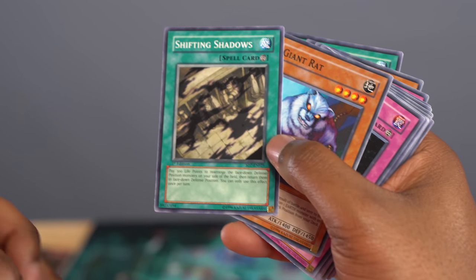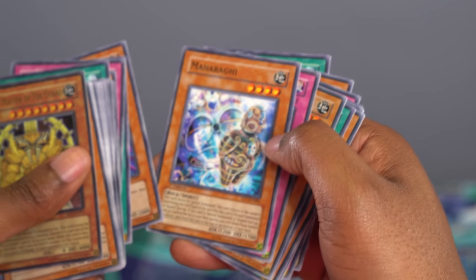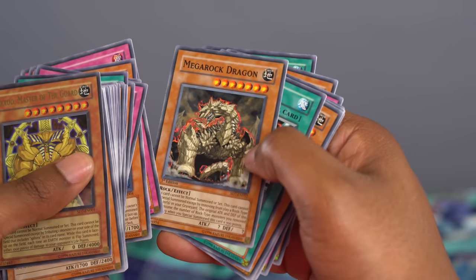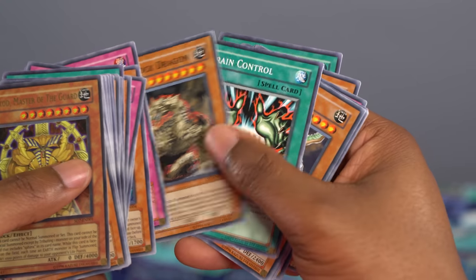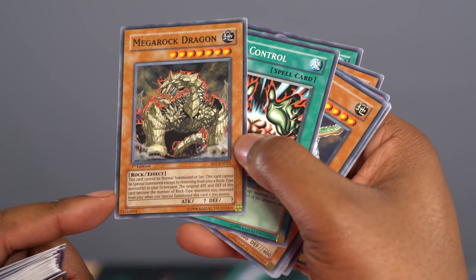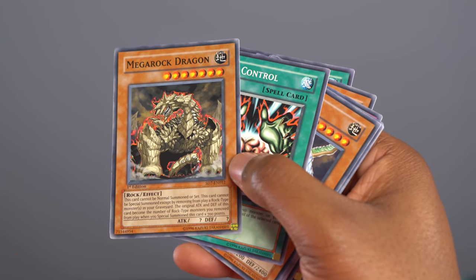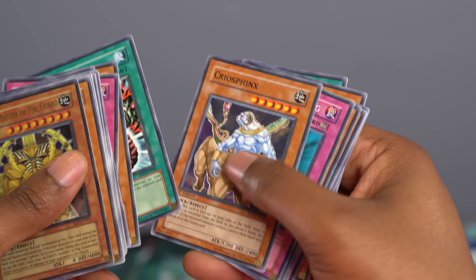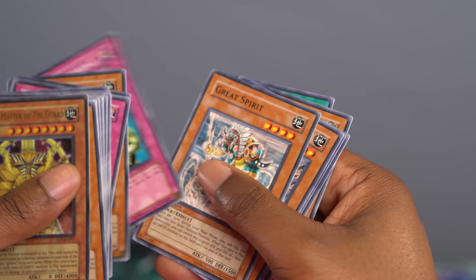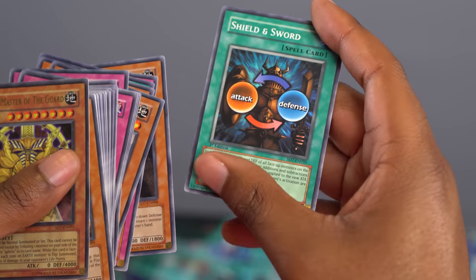Giant Rat, Robin Goblin, Hammershot, Stone Statue of the Aztecs, Maharagi the spirit monster — I did not expect this. Magic Drain, Mega Rock Dragon — kind of the second boss. He gains attack and defense for each rock monster removed from play. So you get as many as you can in the grave, banish them to summon him, and then he's huge. Brain Control — great card. Cryo Sphinx, another Sphinx. Ultimate Offering, Great Spirit, Medusa Worm, Canyon, Reckless Greed, Golem Sentry, and another Shield and Sword.